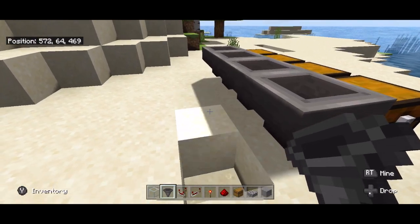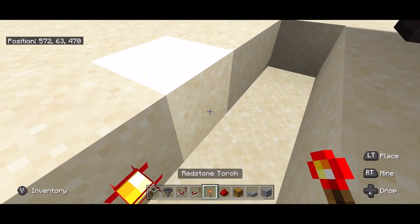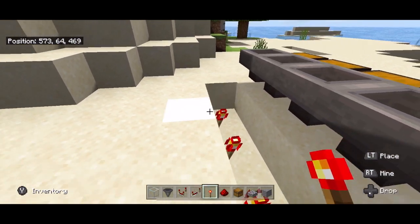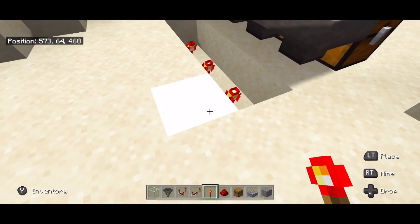Then behind these hoppers you need to carve out some land and place a redstone torch for each one of the hoppers that is going to have items that you are going to organize. Skip a block so that you don't break the block that has the torches on it.